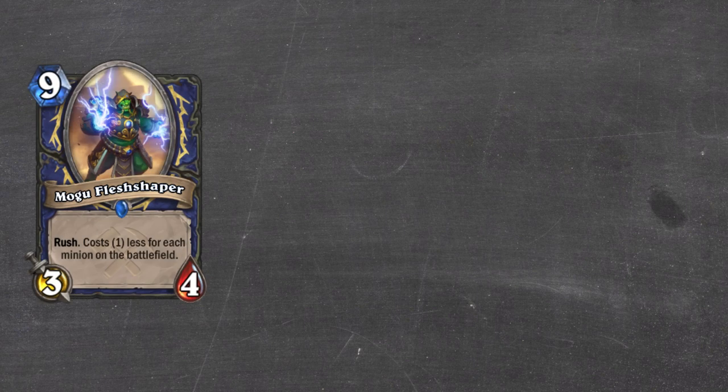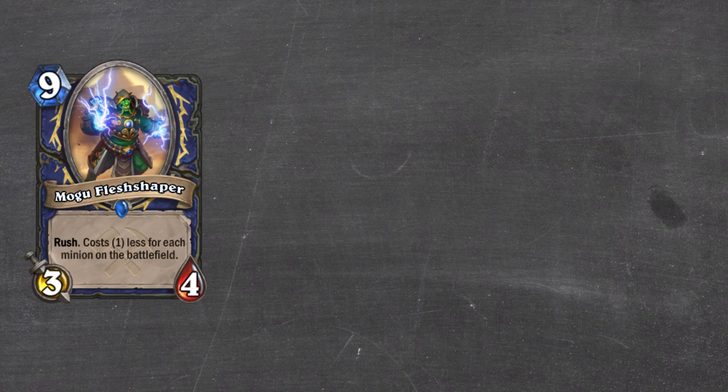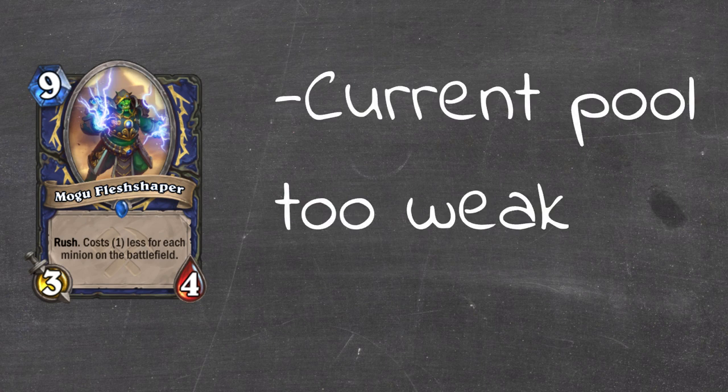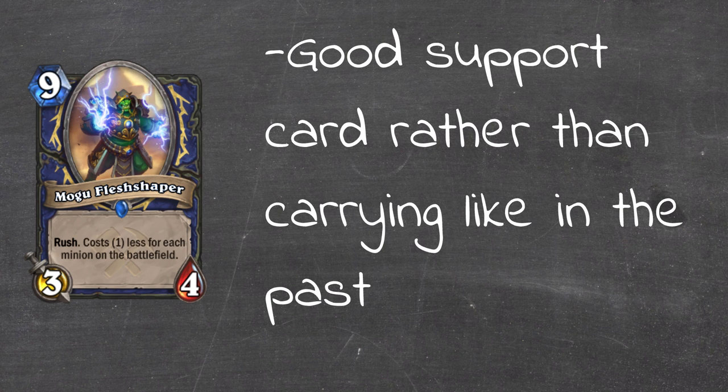Let's talk about Moe Fleshshaper. Moe Fleshshaper has worked best with decks that can flood the board super quickly. In the past we saw Thunderhead plus overload effects to vomit a load of minions on the board on the same turn. Unfortunately, Shaman doesn't have access to this anymore with the rotation of Thunderhead and Voltaic Burst. Instead, we can try to build a deck which has natural evolve synergy. With the nerf to Moe Fleshshaper and Shaman's general lack of ability to spread wide quickly anymore, we're not going to be trying to go all-in on Moe Fleshshaper as the defining part of the deck.